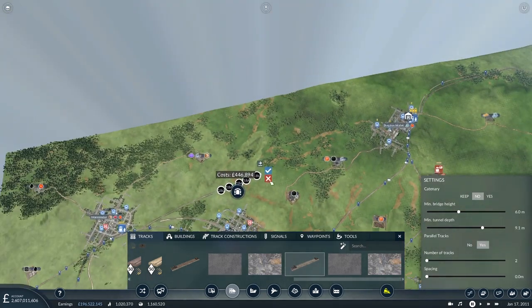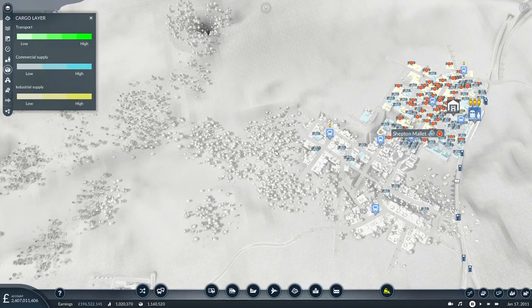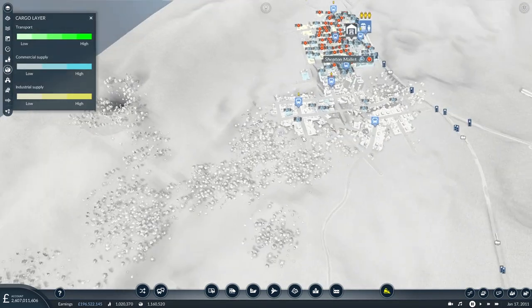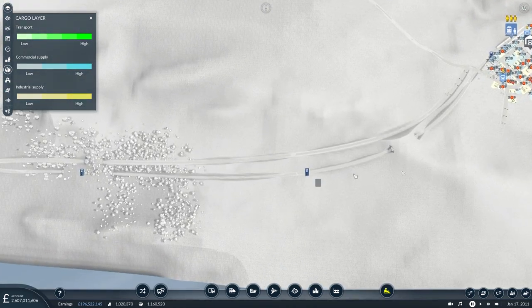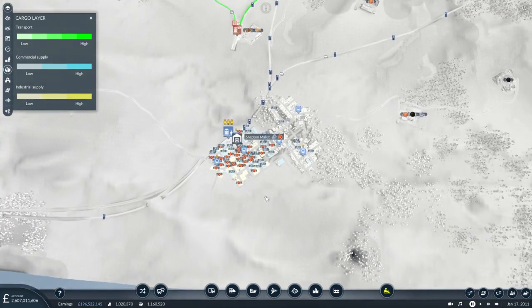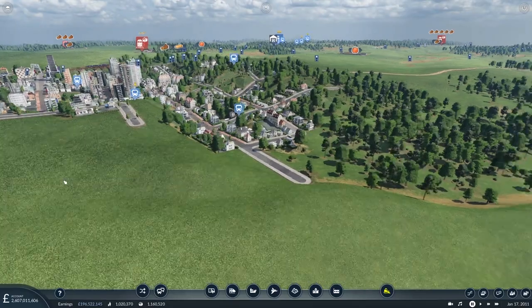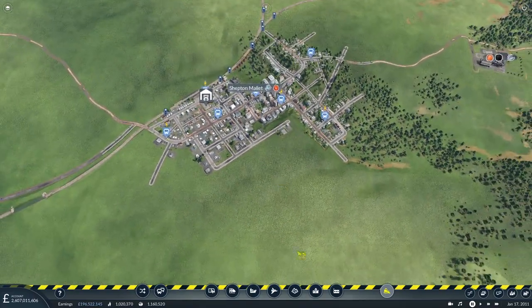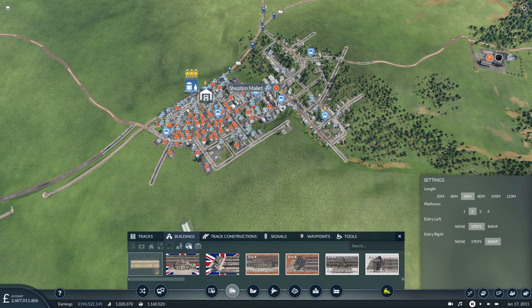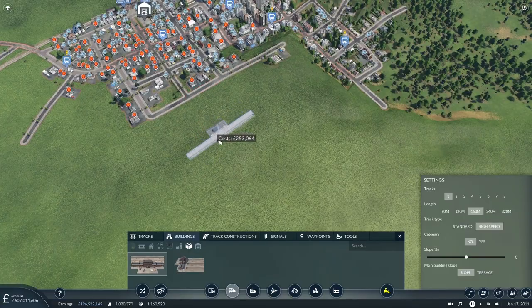We're building a tunnel here. Before we complete this let's see where we actually want our station in Shepton Mallet. So where's our cargo overlay? The tool demand - everything is actually over here. Which might work - I've got a passenger line going along here. I think if we can put a cargo station out here on the top of this huge hill... oh dear. Let's get rid of these little nubbits of road - they'll just get in the way. Can I put in a cargo station? We'll make it a through station, 160, probably make it a bit faster. No catenary. One track for the moment will do.